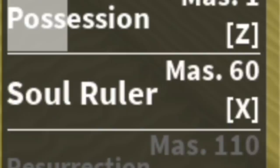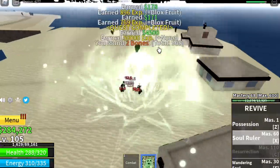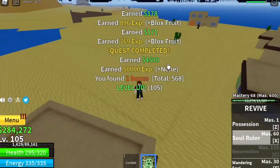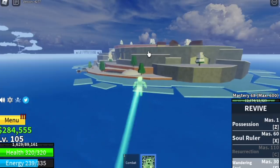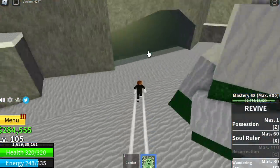The Soul Ruler skill unlocks at Mastery 60. This skill is so cool — check out the skull at the end of the skill! Regarding the level 90 I mentioned earlier, I decided to stay here until I reach level 105 before going to the next island, the Frozen Village.